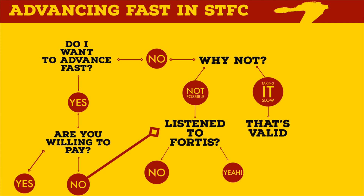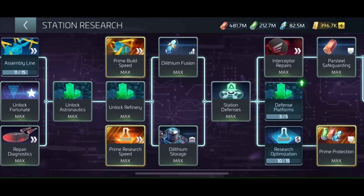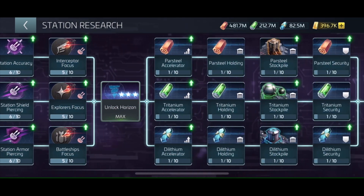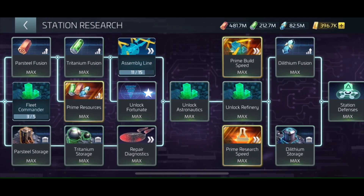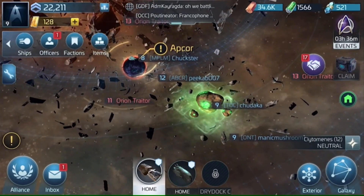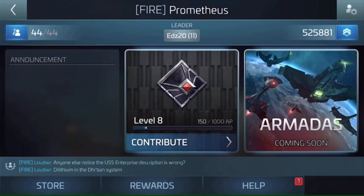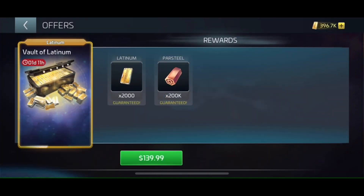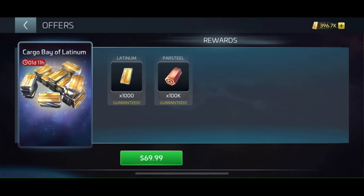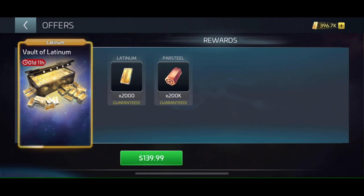Now let's talk about Latinum. Latinum can speed up your game immensely — you can finish research, speed up ship repairs, build up your base defenses, and much more in a short period of time. The old way to get Latinum was to buy it; the old packs from 2018 are still there, and quite frankly they're ridiculous — for roughly $140 you can buy 2,000 Latinum, which today in 2021 I can refine in one day for free. Those Latinum packs are simply not worth it and pretty much outdated. There is a new and better way.